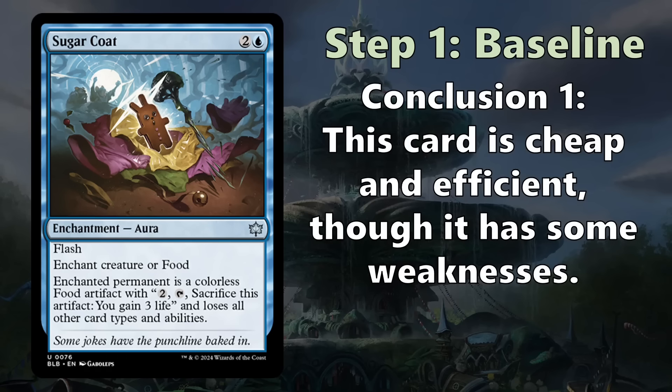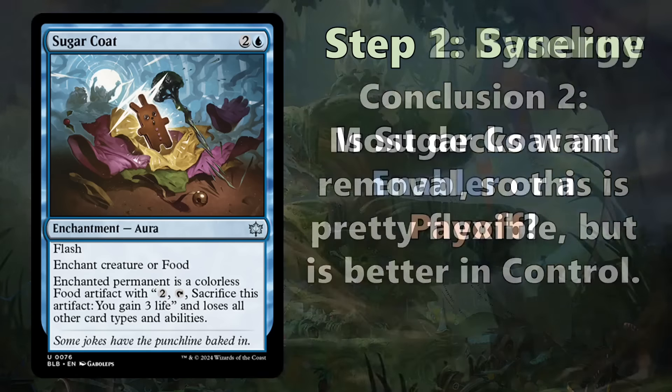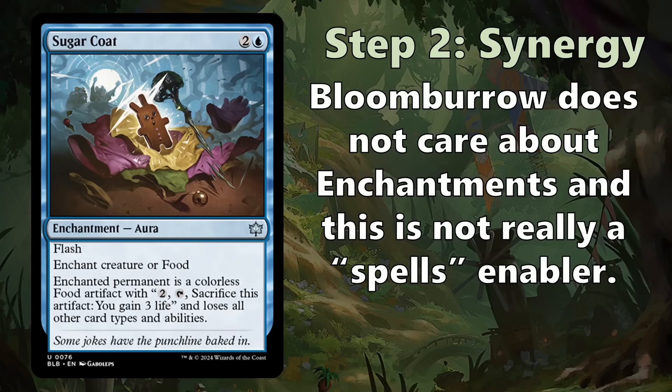Conclusion one: this card is cheap and efficient, though it has some weaknesses. Three mana counts as efficient removal because spending three mana to answer a five or six-drop is a very strong play in Limited. The food giving is a weakness. Conclusion two: most decks want removal, so this is pretty flexible — but it's better in control because as established, giving life is not ideal in aggro. Regarding synergy, Sugarcoat is really neither an enabler nor a payoff as a removal spell. Bloomburrow doesn't care about enchantments, and while it's a non-creature spell, it's not really playing into blue-red's spells synergies.